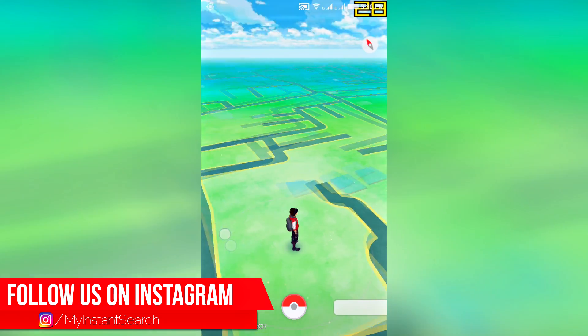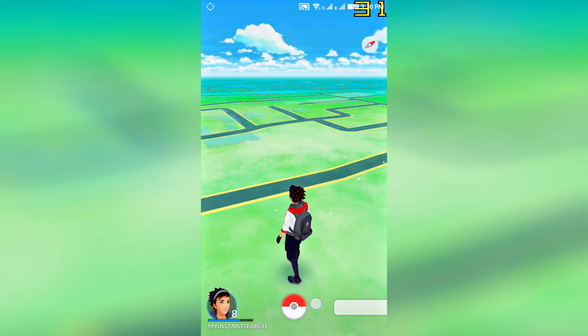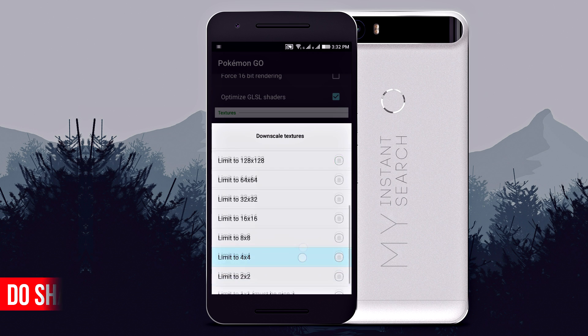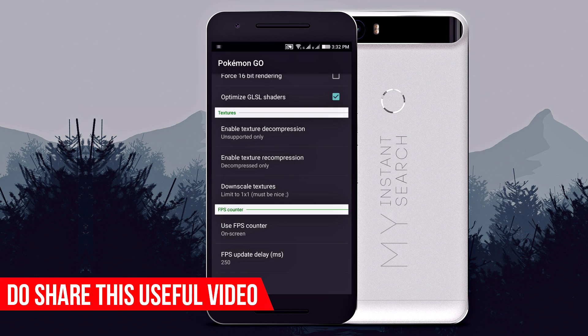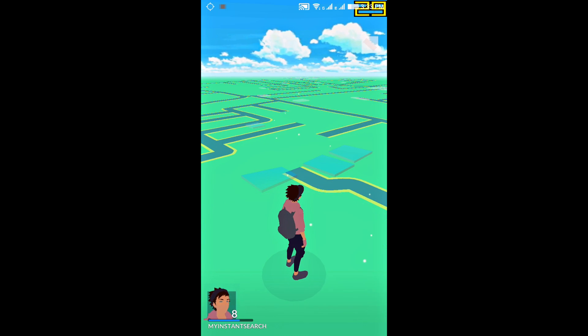Now try running the game and it should look something like this. The game will run much faster and more smoothly than it used to. And if your device still can't handle that, then downscale texture to limit 1x1 and restart the game. Now it should look something like this. I know it's not the best-looking settings but it'll get your job done.